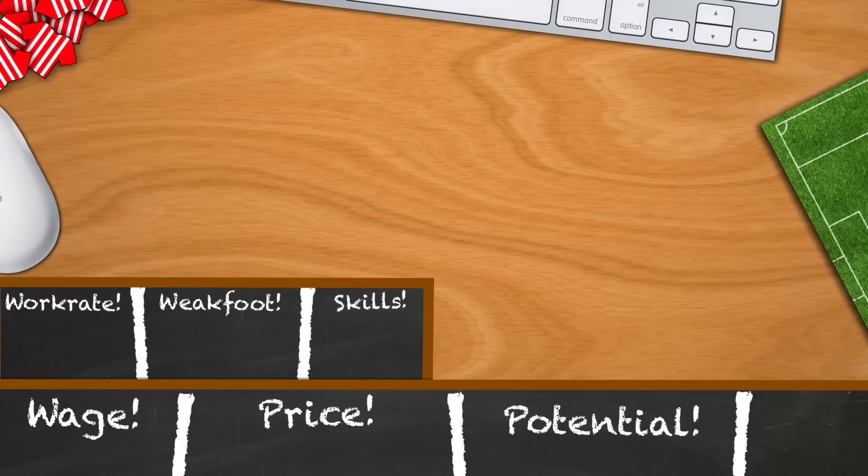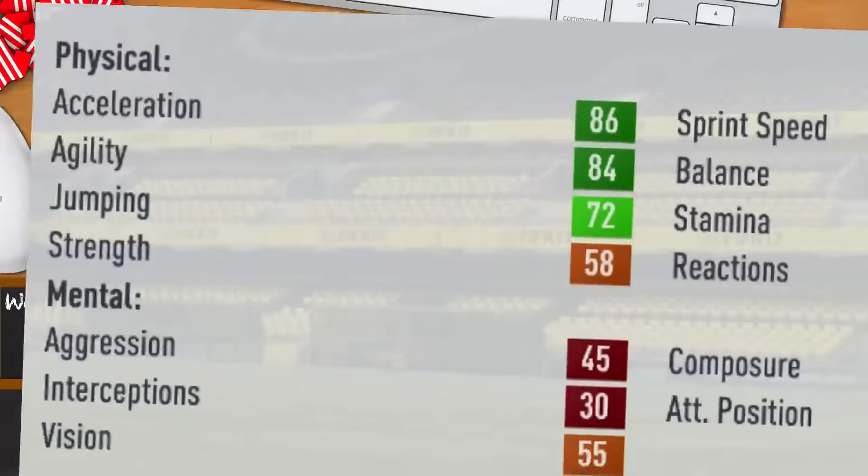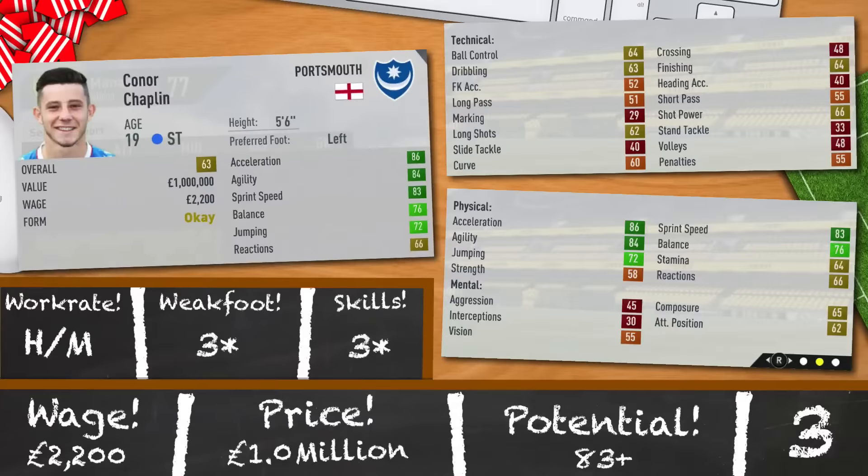Onto the final and some would say the most important position — the strikers. And who else to recommend but the best English bargain, Connor Chaplin: my personal favourite youngster to buy in all my new career modes, simply because he's an incredible prospect for an amazing price. If you don't use him, loan him out and sell him off for profit in the future. He might not make the first team for you when you first sign him, but after a season he'll surely destroy most championship sides. For 1,200,000 a week, he's worth a gamble.